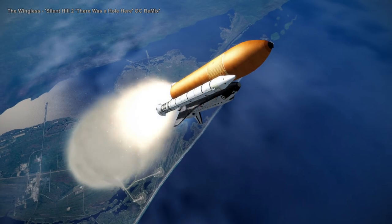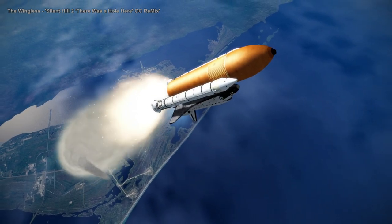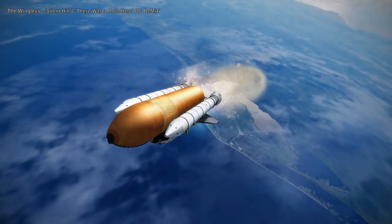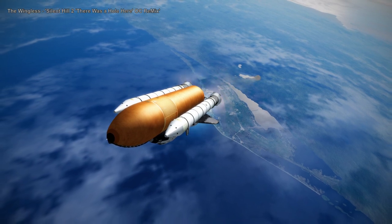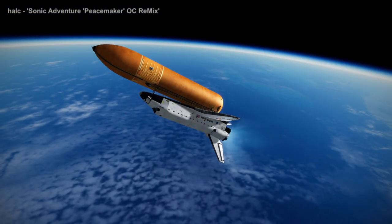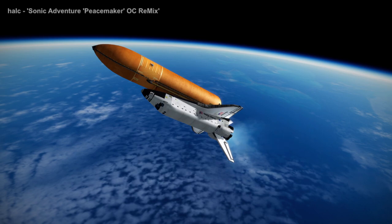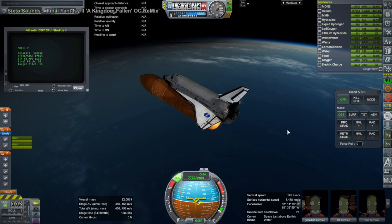This is a recent version of the very long-running Space Shuttle mod for Kerbal Space Program, especially used for Realism Overhaul, and it has changed quite a lot since KSP 1.8.1. What I've had to do with the re-entry script is move up the re-entry burn location by about 3,000 kilometers — a huge difference in how it acts in 1.12 versus 1.8.1.